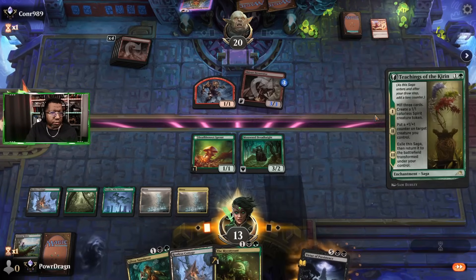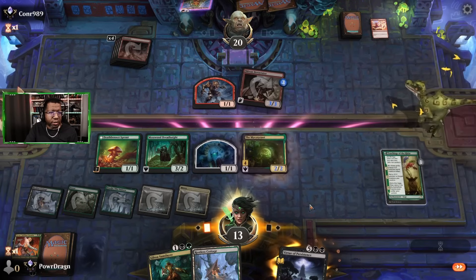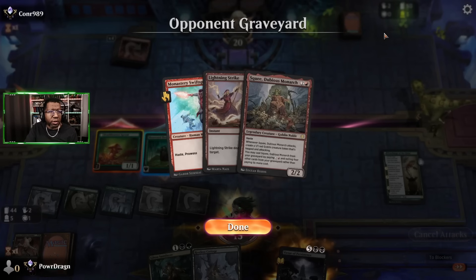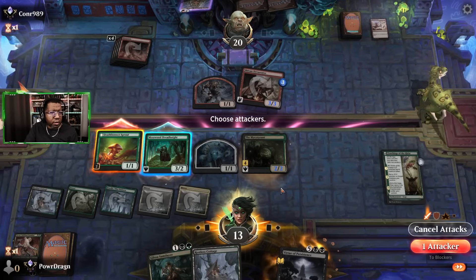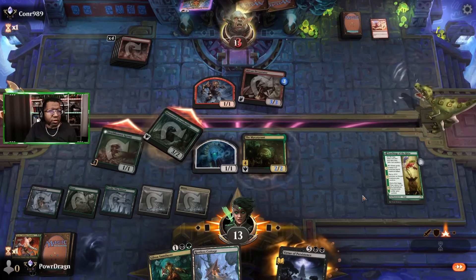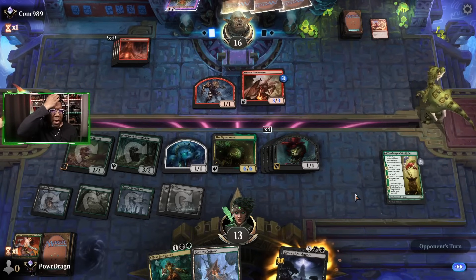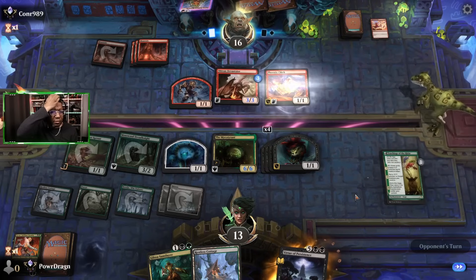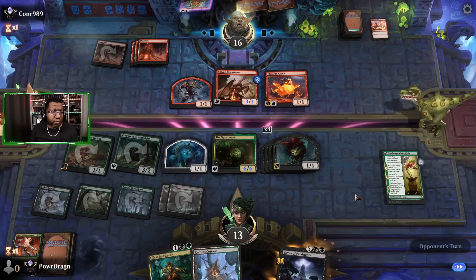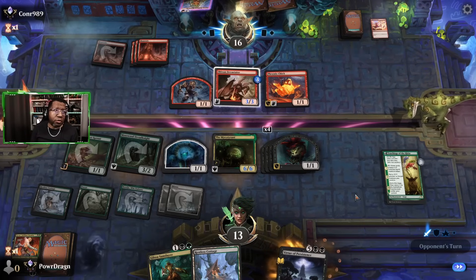Okay, this actually does a thing — let's play this. We're putting a lot of stuff in the yard this turn, we're gonna get Myco Tyrant's tokens. We're going to attack — still only two things, then three, then four things in the yard. This is going to make four things right now. If you want to trade for a 1/1 that's fine — they don't, fair enough. Now we've got four bodies we can attack with. Death Bonnet is in a real racing situation though — four is going to put us down to nine.